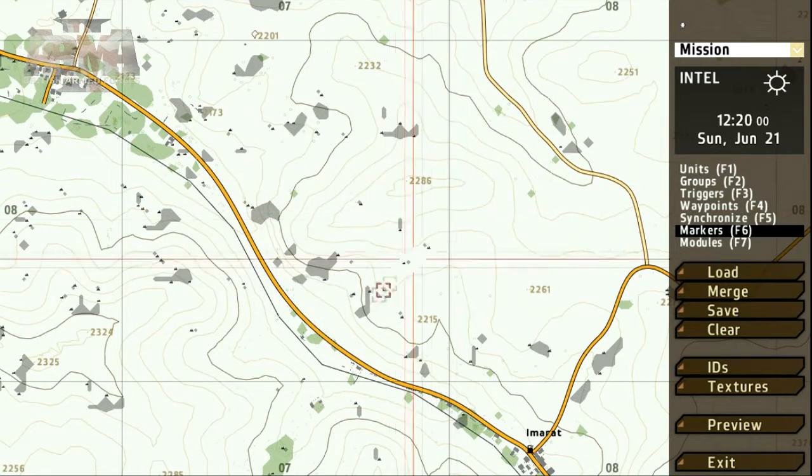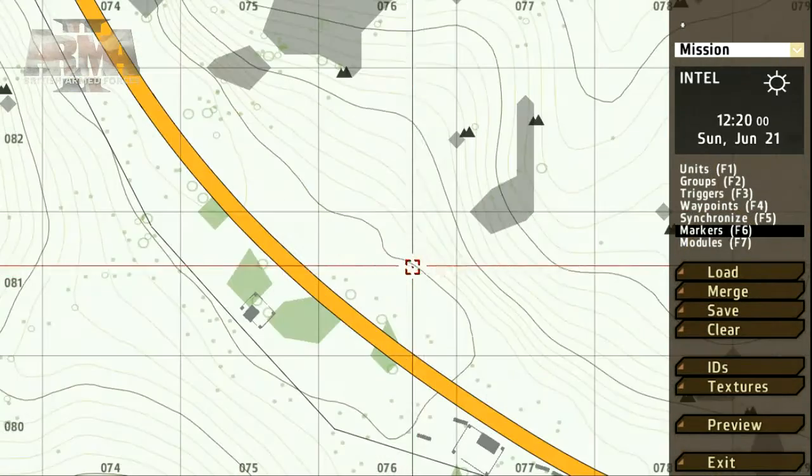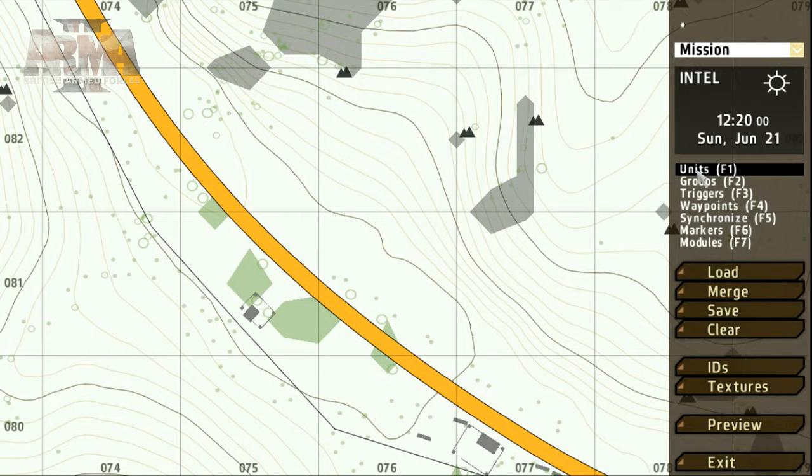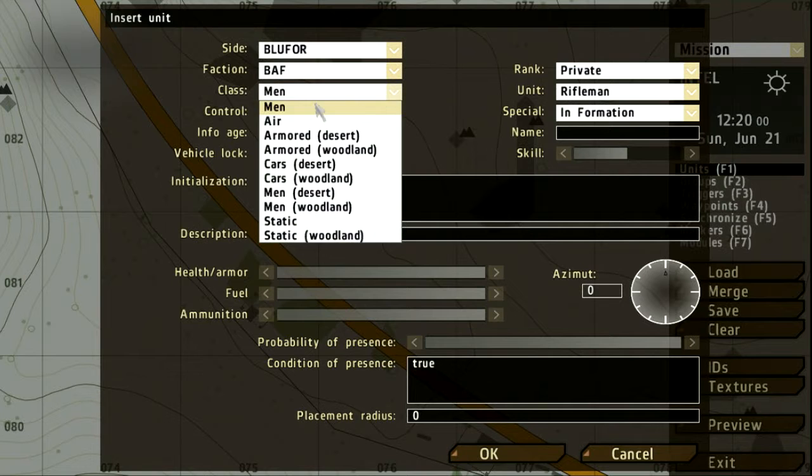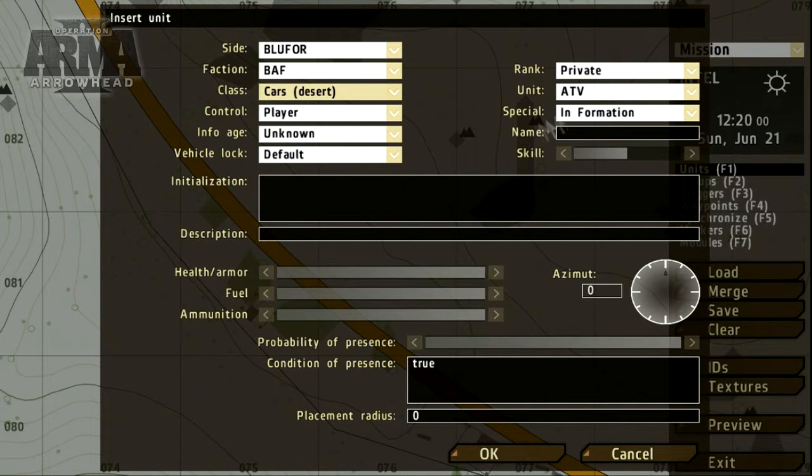First off, let's place a single unit. Select the Units tool, or press F1, and double-click on the map where you'd like to place your new unit. We get a few options to set, including the unit's side, faction, and type. For the moment, these are the only options we need to worry about.